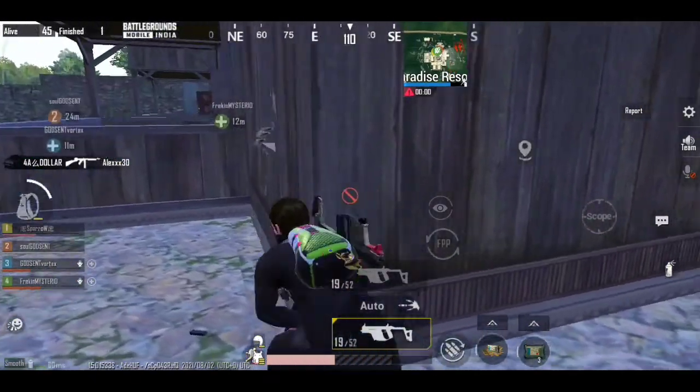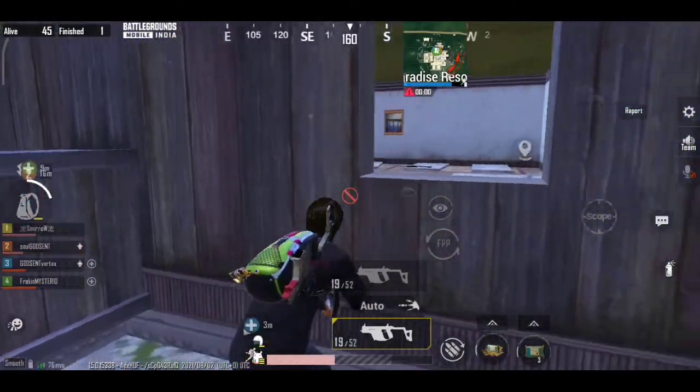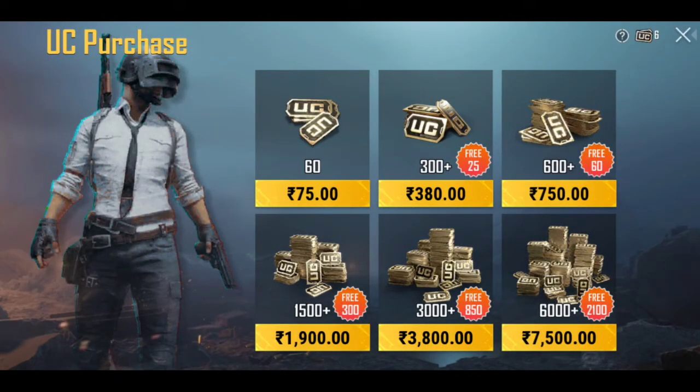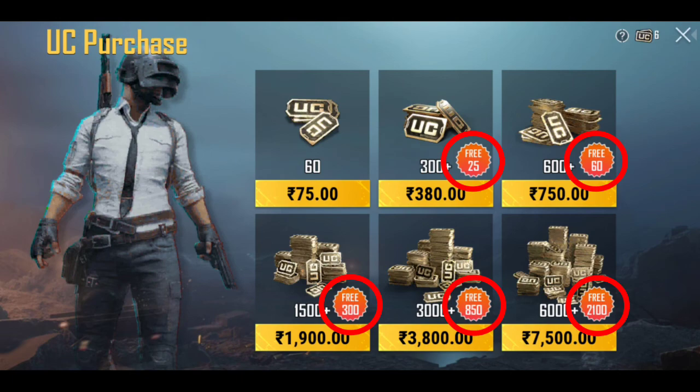I know you still didn't understand well. Don't worry, I will show you an example. As you all know, this is the in-game UC purchase store in BGMI. Here you can see the amount of UC and their respective prices. Here, 60, 300, 600, etc. are the paid UC, because you are paying money only for that. Whereas 25, 60, 300, etc. are the bonus UC, because these are free UC given by BGMI.